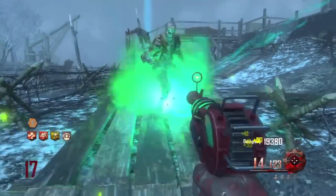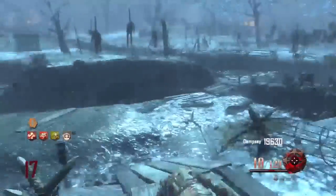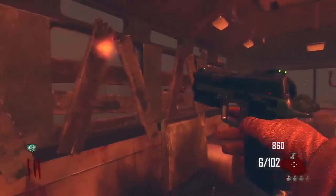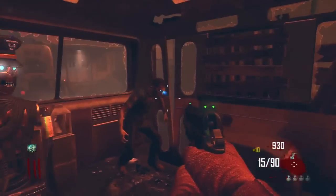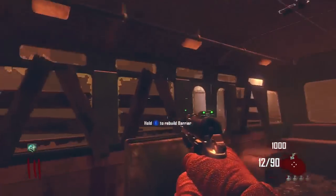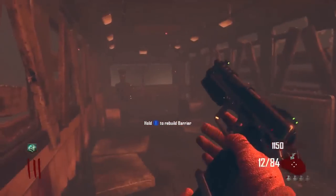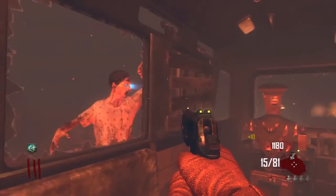Lastly for innovativeness, we have an overall look at the map out of eight points. Origins did a lot of cool things — the staffs you can upgrade, the generators, the Templar zombies, the return of the old characters young. Transit had buildables, which was huge, and the bus route — unique, not the most liked, but very unique. This is quite even and a really tough call, so we give both sides an even four points.